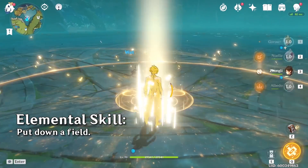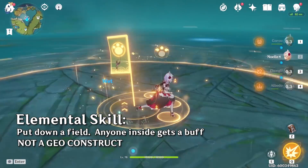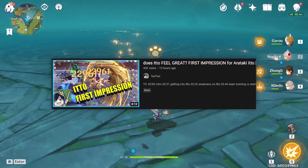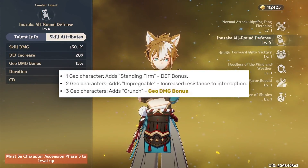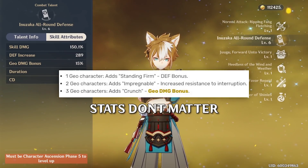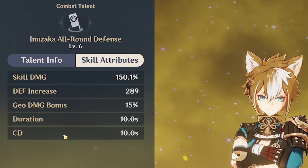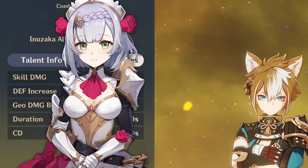Gorou's Elemental Skill will put down a field and give a buff to the on-field party member. This is not a Geo construct and will not resonate with Zhongli's Pillar or count toward the Geo construct limit — I actually said this wrong in a previous video. The party member in the circle will receive a buff according to the number of Geo party members in your party. This buff is static, meaning Gorou's stats do not affect this buff at all, which means Gorou is not very stat dependent. Since the buff gives defense or Geo damage, Gorou pairs best with Geo characters that scale with defense — either Noelle or Itto.